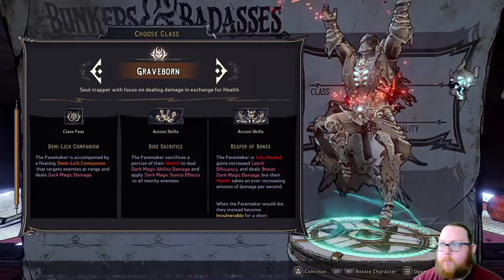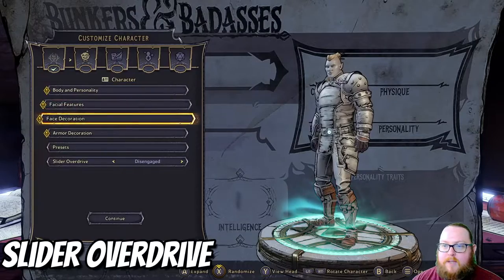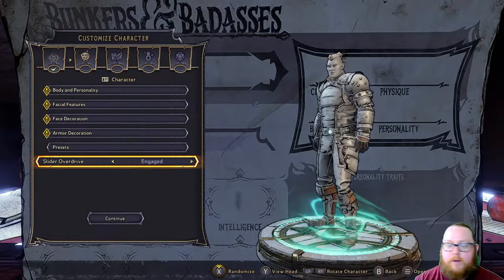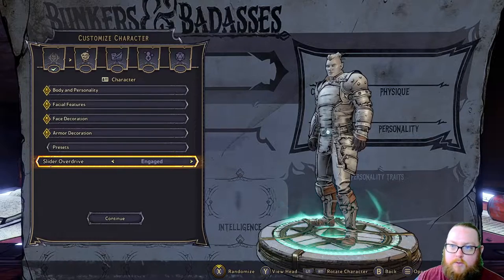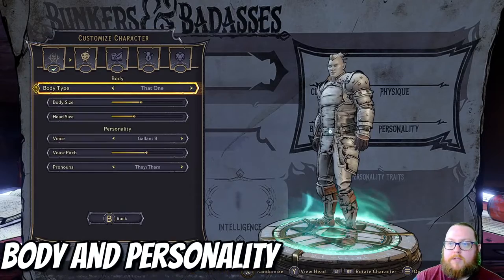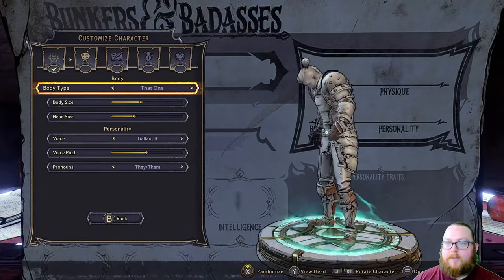I'm just going to choose Graveborn. Now here I'm going to actually include the Slider Overdrive option because I want to show everything you can possibly do — just make your character look absolutely ridiculous. This basically lets you do more things than you would normally. Let's go to Body and Personality.